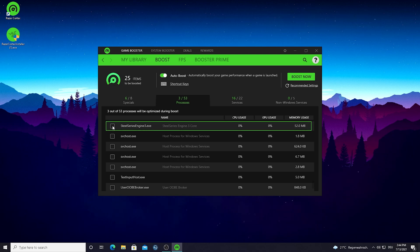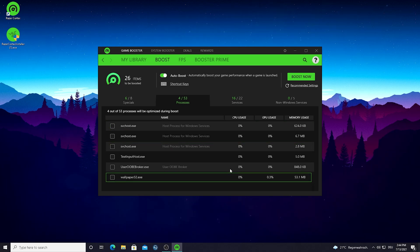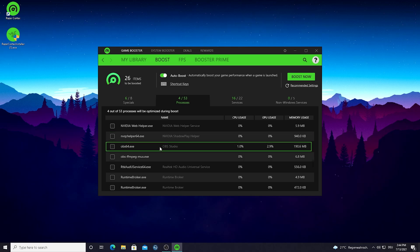You can go through the list — for example, SteelSeries Engine: I have everything saved directly on my keyboard so I don't need it running, and it takes up 52 megabytes of RAM, which is quite high. So we'll select it. You can simply select all the programs you don't need while playing.